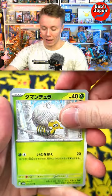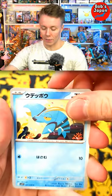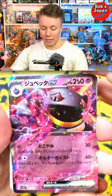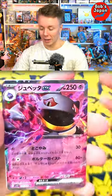All right, we've got a Greedent, we have a Tarountula, we have a Clauncher — I think that's right — got a Flabébé, and oh very nice! We've got a Bayonet EX card.